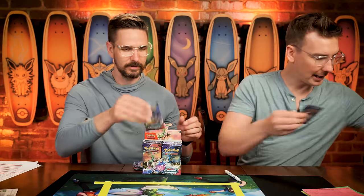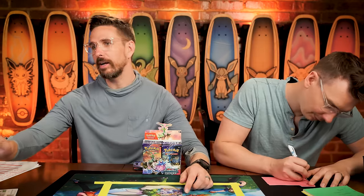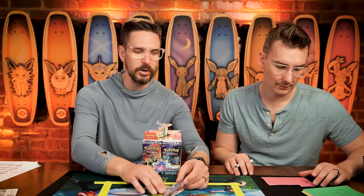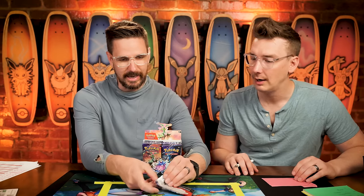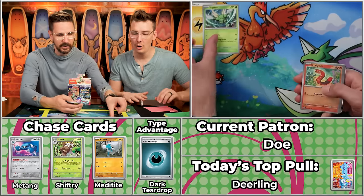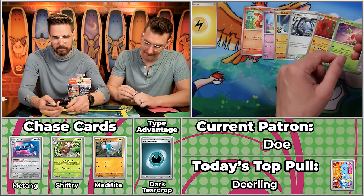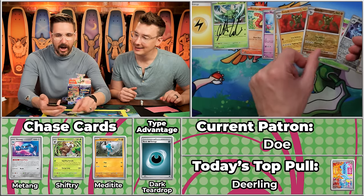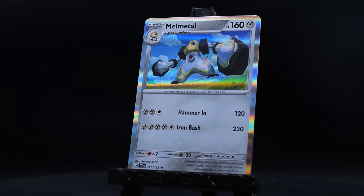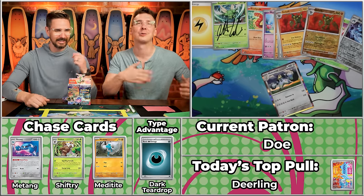Next up we have Mod Squad Dough for Team Fire, currently in the team lead with 212 points, followed by Team Water with 202. Can Dough do it herself? We've got Sizzlipede, Merrill, Golett, Full Metal Lab, Golurk, Shaman, Metagross — won't score — the Golurk gives a critical hit. And it's just the Melmetal again. Two points. Back-to-back two-point packs.